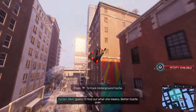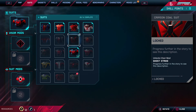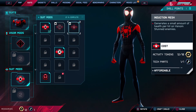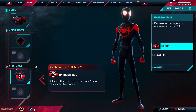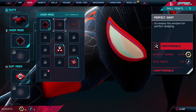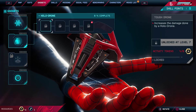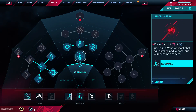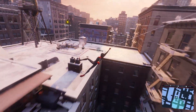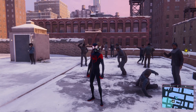78th and West End — the science center. Why there? Guess I'll find out. Let me check the suits menu. I can buy some mods — like after a perfect dodge you deal 50% more damage. I haven't even really looked at gadgets. I think we'll call it a day for Spider-Man here.